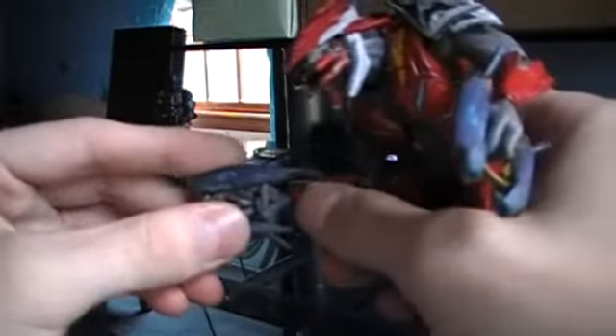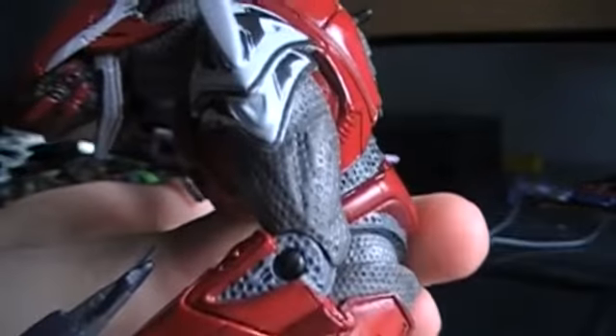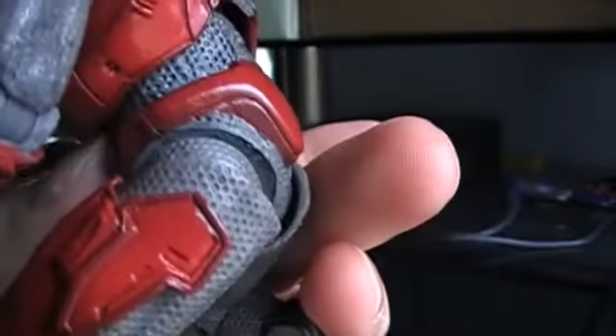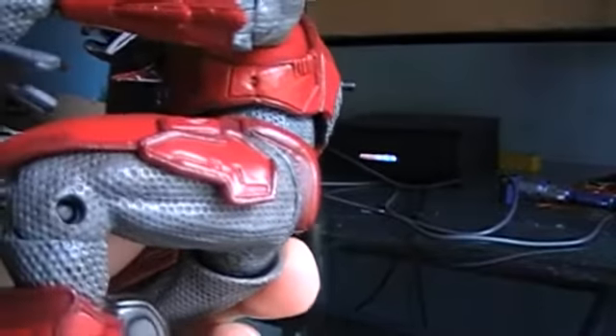I'm not going to take the plasma pistols out because they were a pain to put in, but they each have little pegs — I put one in his back and it's not coming out. McFarlane once again went crazy with the detail. You can even see the little holes in the under-jumpsuit of his armor, which is pretty sick.